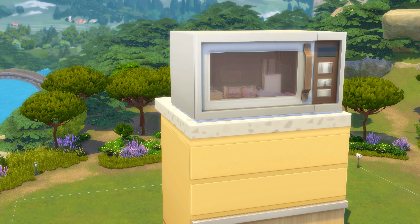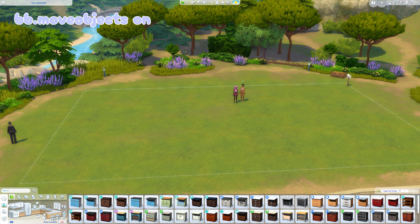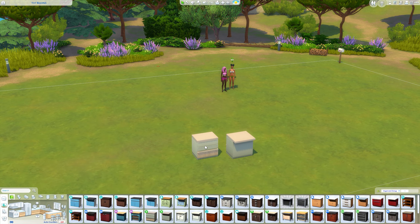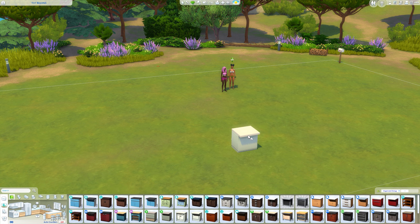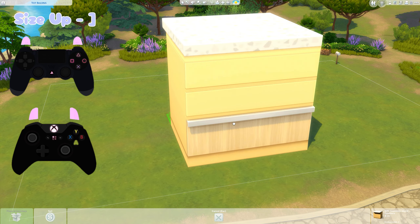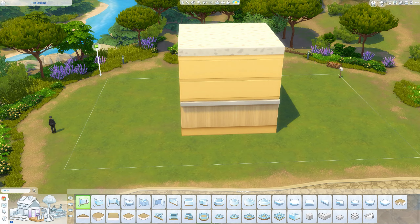I'm really loving this, it's funny, so let's jump into the tutorial. First, grab an island counter — it must be an island counter, and I'll quickly show you why. The island counter is the version that has the little lip on it so you can put bar stools. If you try to size up a normal counter it doesn't do anything, whereas the island counter actually sizes up. I'm going to make it yellow and size it up eight times.